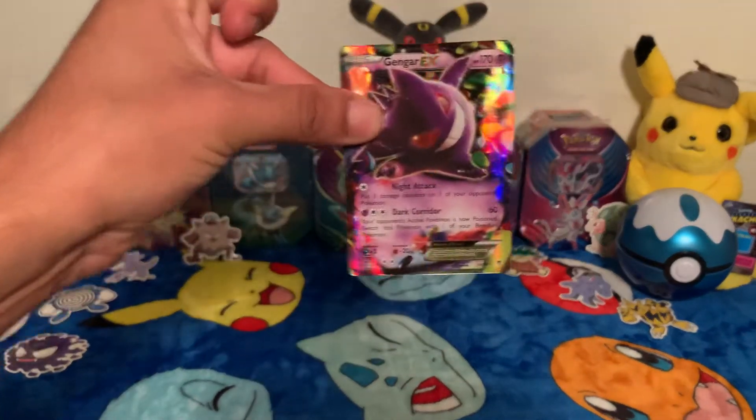And the packs that came with his box are a Cosmic Eclipse Sun and Moon pack, the Steam Siege X and Y, another Cosmic Eclipse Sun and Moon pack, and a Unified Minds Sun and Moon pack. So pretty good packs. What we're going to do is I'm going to open one, he's going to open one, we're going to show them, compare the two, and you guys let us know which ones you think got the best pulls.